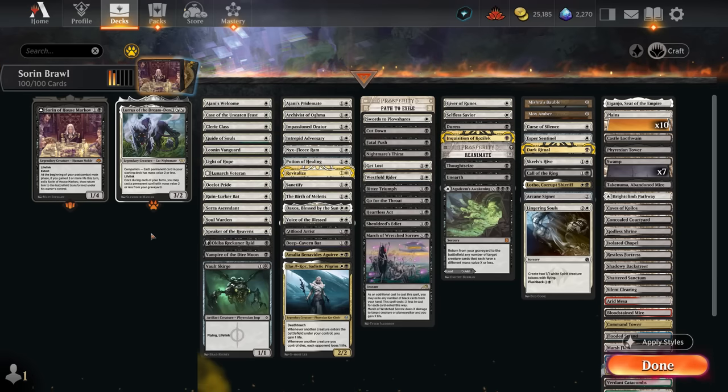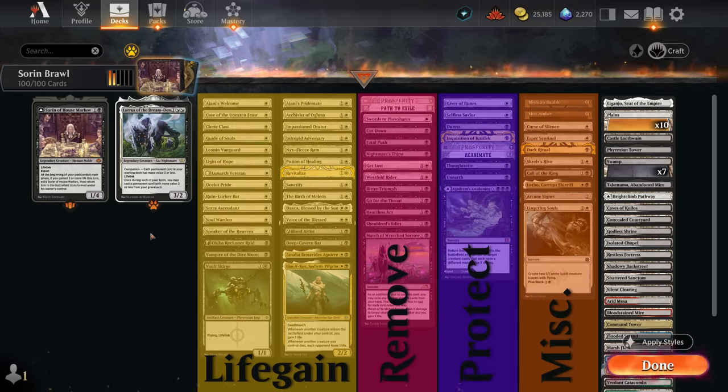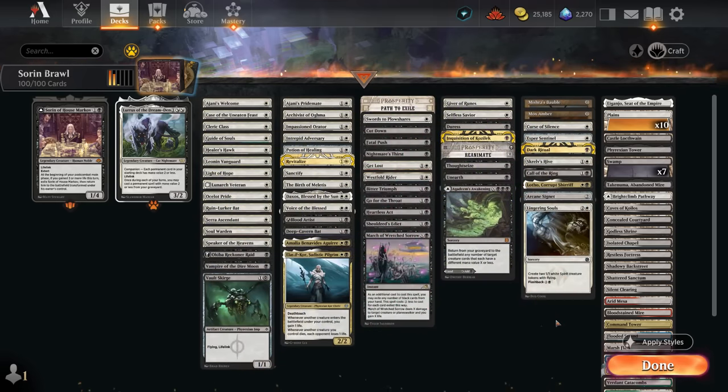Taking a look at the rest of the deck, I've split it into a few categories. The main ones are life gain enablers and payoffs, grouped together, plus a long list of removal spells, some discard effects to protect Lurrus — since if we protect Lurrus we can easily get everything else back from the graveyard — and a miscellaneous section with cards that synergize with our life gain or work well with Lurrus, like Mishra's Bauble, which we can get back from the graveyard for free each turn to draw an extra card.